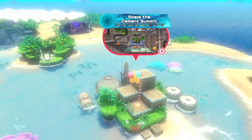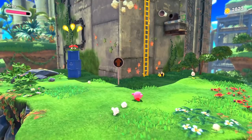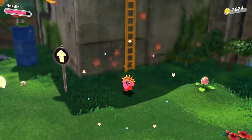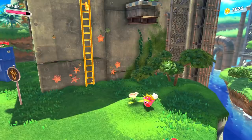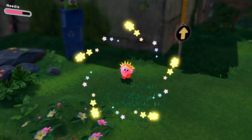After we send those guys back — Waddle Dee saved, much better. Always prefer to do it the first time through but you can't always. Scale the Cement Summit — let's give this a try. This one looks like it might be a bit more of a challenge if we're scaling upwards — there's always a chance we might fall, so we'll give this our best try. I'll take the Needle ability right away because I don't have one at the moment. Oh, there's a little thing to stand on, nice. I already found some extras.